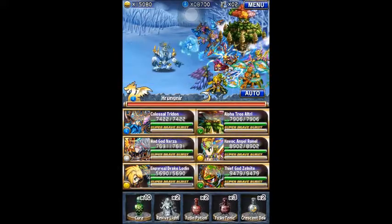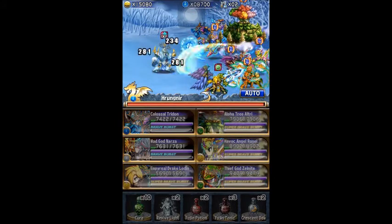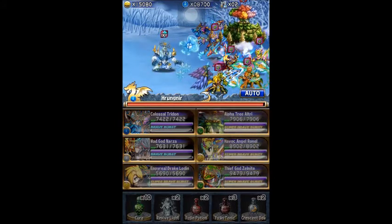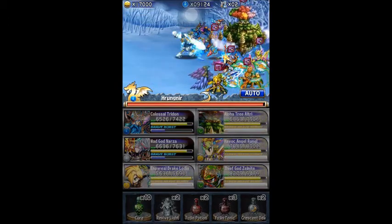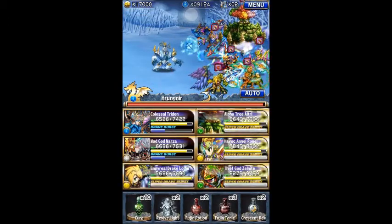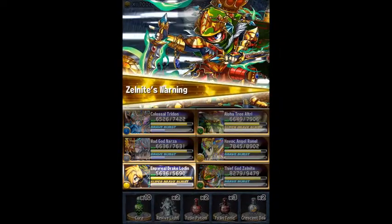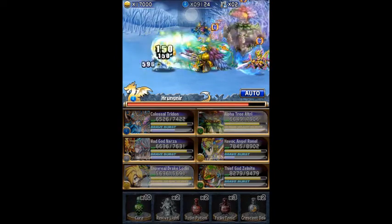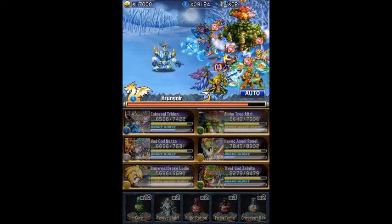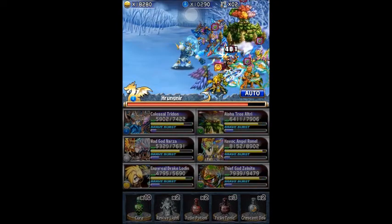For the first level, it's like a Wild Wendigo or something like that. He doesn't do much of anything — I think he has an AoE, but I got him down in one turn. He's pretty easy if you have an all-thunder team, or even if you don't. You can probably one-shot him if you have a good team.